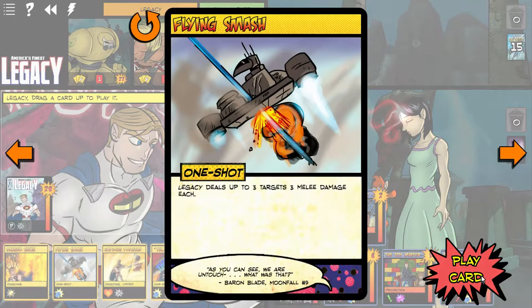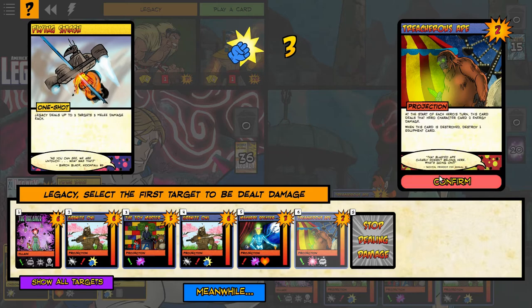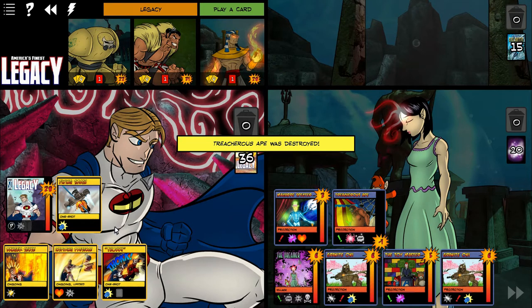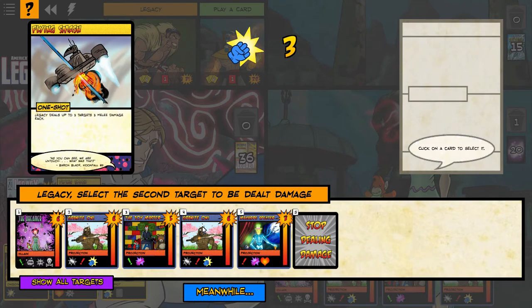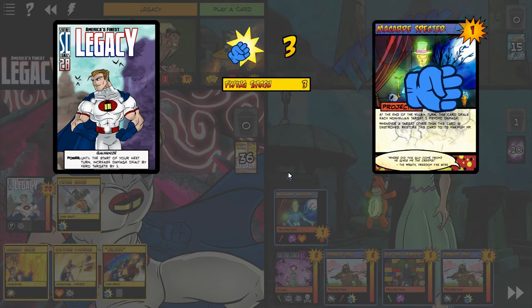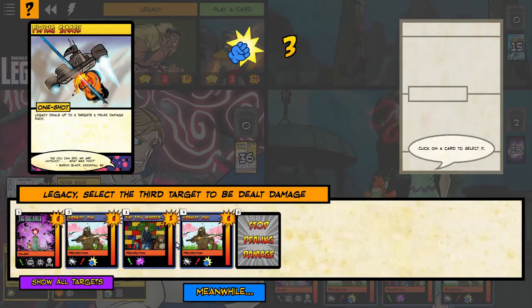This card is pretty awesome — deal three targets three melee damage. So I can right away chisel away. That ape is Gonzo. I can take out the macabre specter — the macabre specter is going to be gone. Then I can chisel down one of the remaining three.